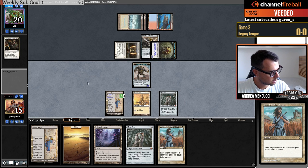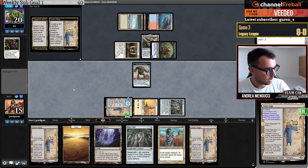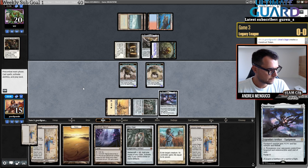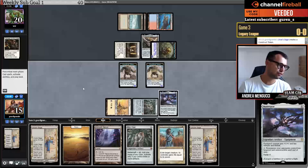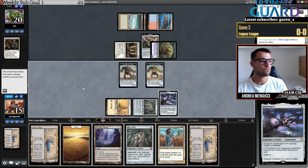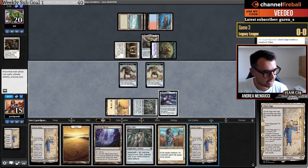Maybe I can get Shadowspear — it depends on what I draw. If I draw a Paladin maybe I get a Hammer. Draw another land — I can make a token. I'll make a token and pick up Shadowspear. Then I can go — just land, Plow — actually they can Daze this. Maybe I can go Urza's Saga, Mox Opal, Plow. I think I like that — I play around Daze and let Saga advance.